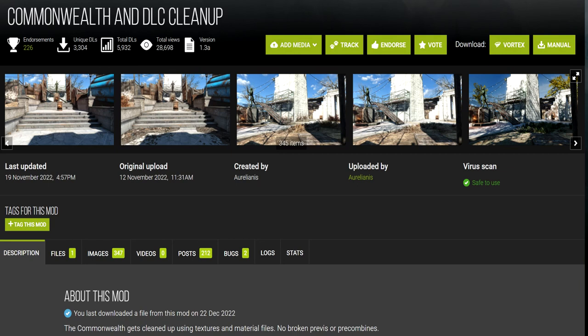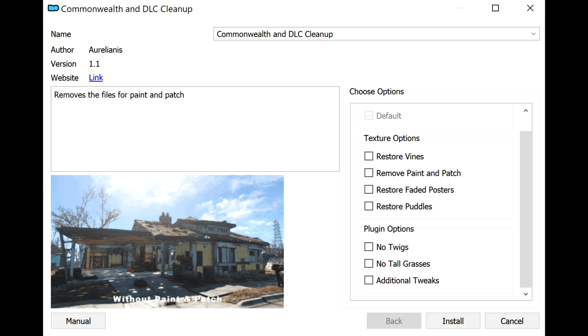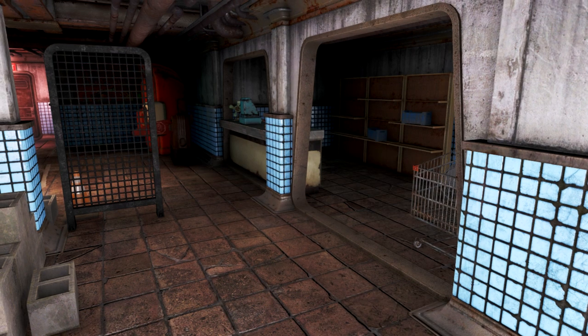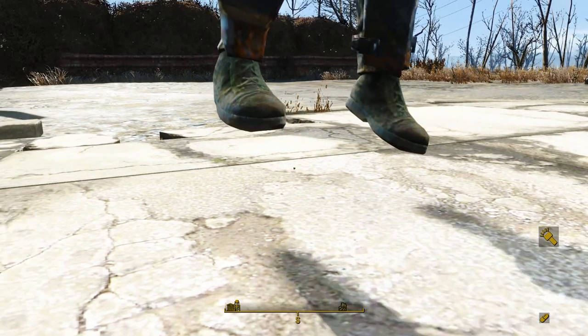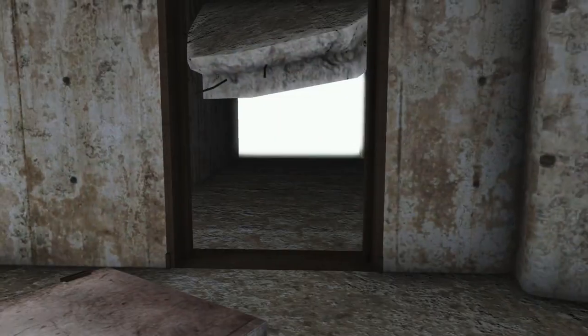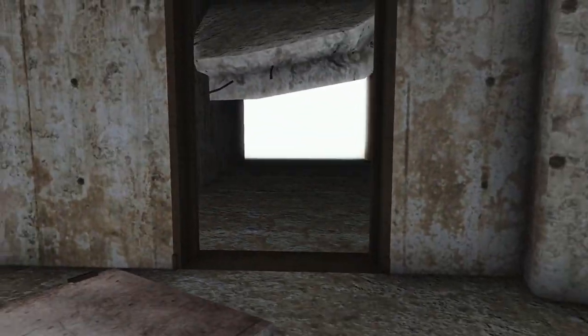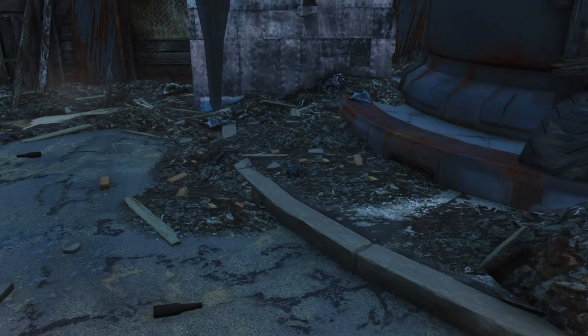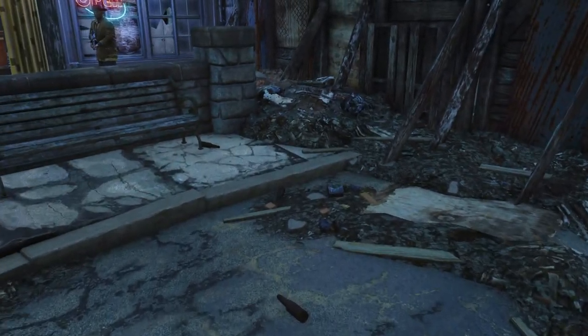The final mod doesn't break pre-combines and has no incompatibilities, just like the previous mod, and it even comes with an installer. Despite all these positives, I would not recommend it. Commonwealth and DLC Cleanup makes the textures of nearly all rubble and debris piles completely transparent. However, these invisible objects still exist and they still have collision, meaning you will often find yourself standing on top of nothing at all. Worse still, trash piles were often placed by level designers to hide ugly seams in the world or cover up entrances to the void. Universally removing every instance of them causes major visual issues in countless locations. There should be rubble and trash scattered around abandoned locations — it's only occupied areas and settlement workshops where it becomes a problem. So forget about this mod, it sucks. But at least it won't cause any crashes or destroy your performance.